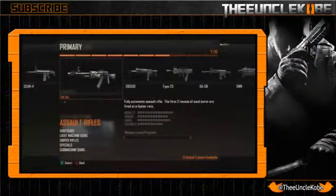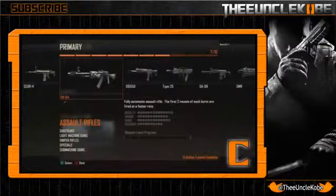Next on our list is the AN-94, which is fully automatic; however, the first two rounds of each burst are fired at a slightly faster rate. Not sure why they noted that, but it makes you think they're encouraging you to burst fire this gun even though it's fully auto. Mobility is standard at 14, damage is at 12 which is smack dab in the middle of the class, range is average at 13, and accuracy is a class-worst 10. This gun is comparable to a student that barely passes, so I give it a C.